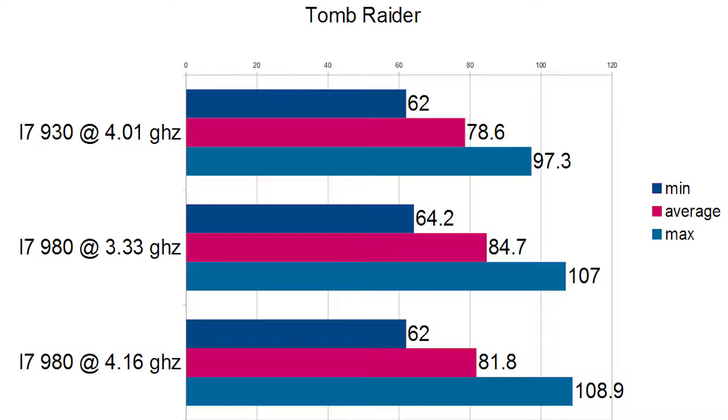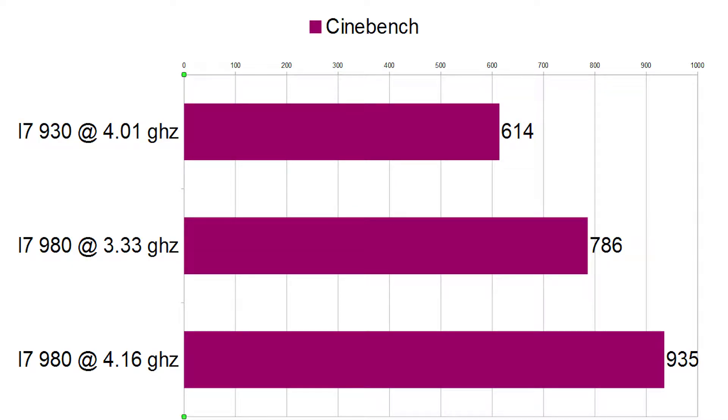Last for our games is Tomb Raider — not Rise of the Tomb Raider, I haven't picked that up yet, so this is the original Tomb Raider — which did not really change at all. We're within 8 fps across all these numbers, so no gaming increases at all across the board. The gaming benchmarks are pretty much the same, and I'm not really going to see any gaming improvement here. So to answer the question of why we're doing this, let's look at the Cinebench numbers.